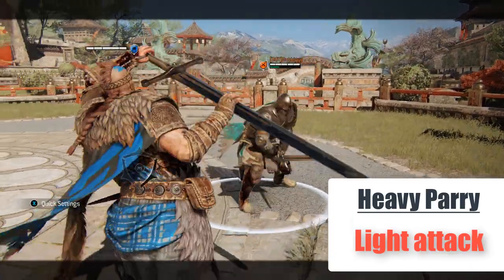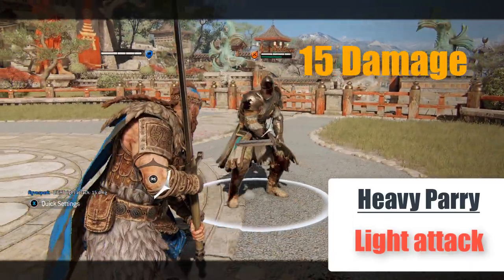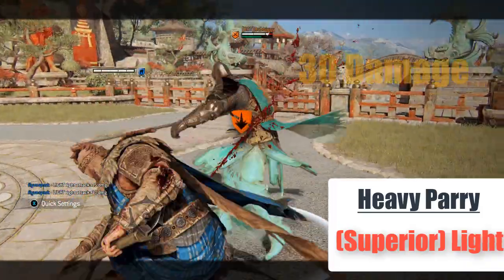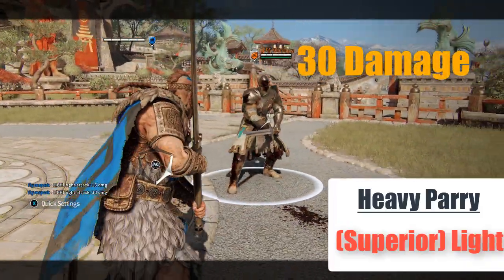A heavy parry grants you only a light attack for 15 damage. Do note that the Highlander has superior attack properties on his light attacks, so you can do a superior light attack for 30 damage instead.